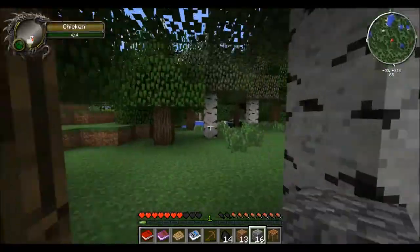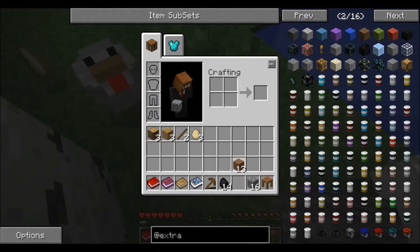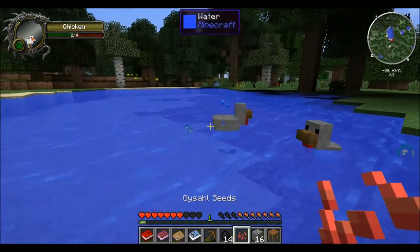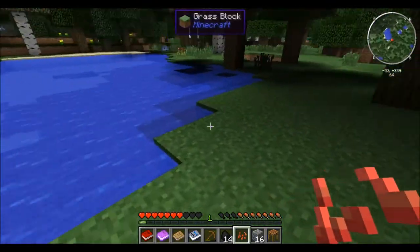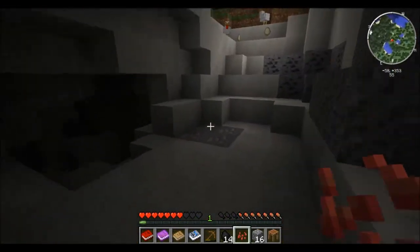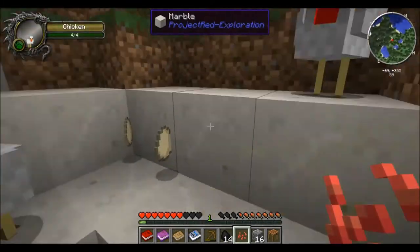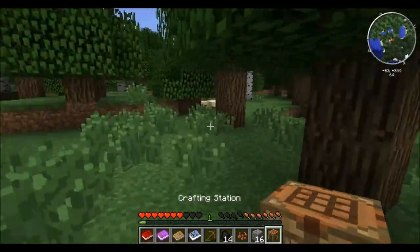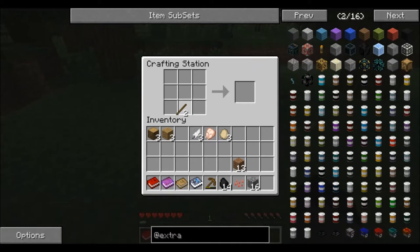I'm gonna explore a little bit, so let's open the map. Throw these chicken eggs down and kill some chickens. Still don't know how to use Morph yet. Oh nice, it's artificial — that's the marble we want. Some more iron and stuff. Wood log, yeah. Let's make an axe and start clearing an area for us to build.